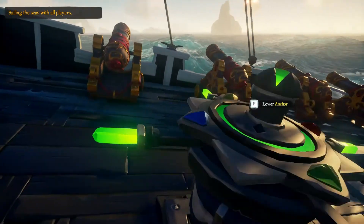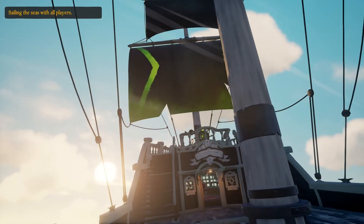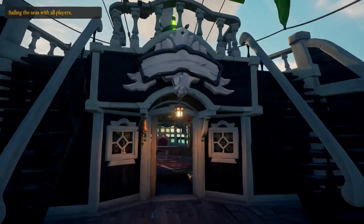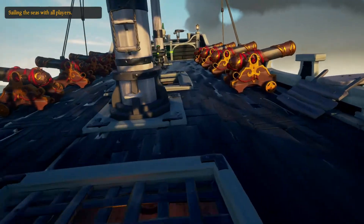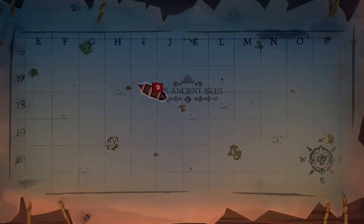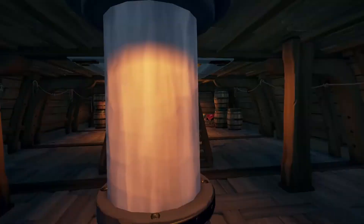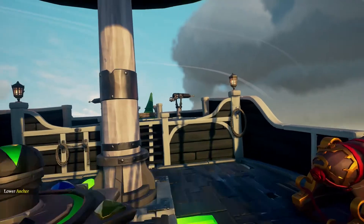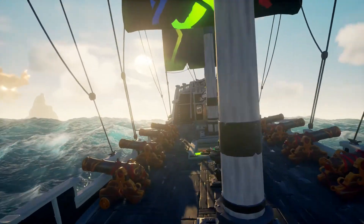Another way to help avoid Reapers is to sail with a bigger crew, because this means you can do islands a lot quicker with all of you working together. It also means you're not going to stay in the same location for a long period of time since you're getting through them faster. On top of that, you've got more hands on deck and more combined experience, so you know what to do when being chased by Reapers — two could maintain the ship while the other two jump off and try to drop their anchor or attack them.